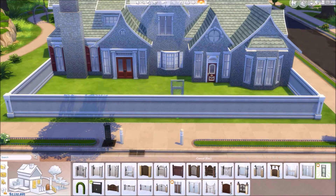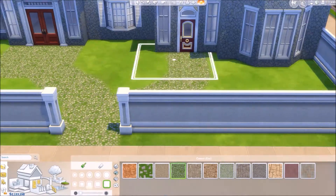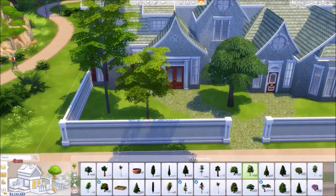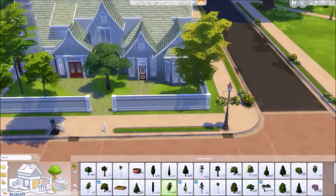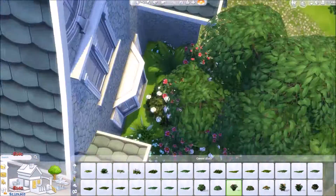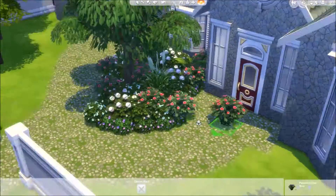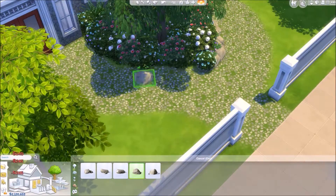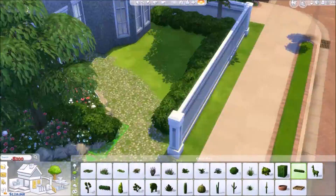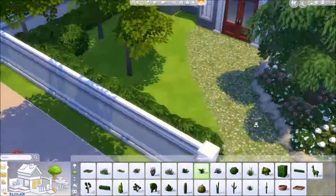I had a little bit of trouble mapping out where I wanted everything to be, and then I realized I didn't put a dining room like I usually do, which was kind of interesting. So I put the dining room in the kitchen — the kitchen is a decent size. I did change a few things just to make it look a little bit better.